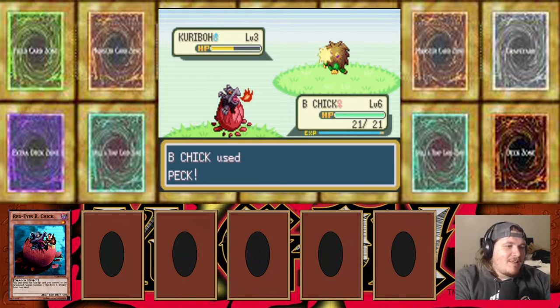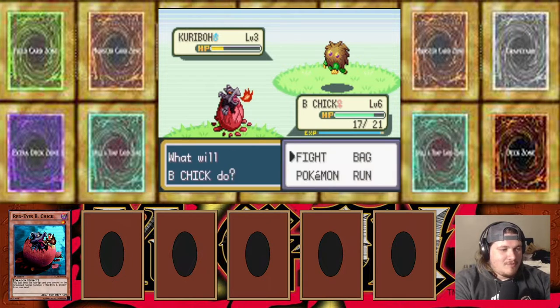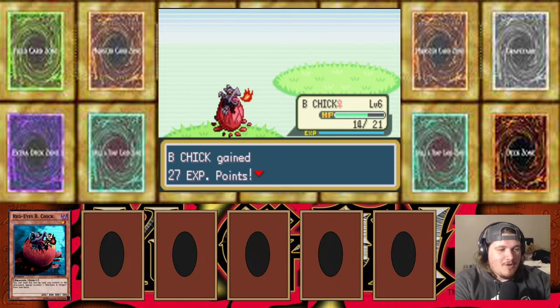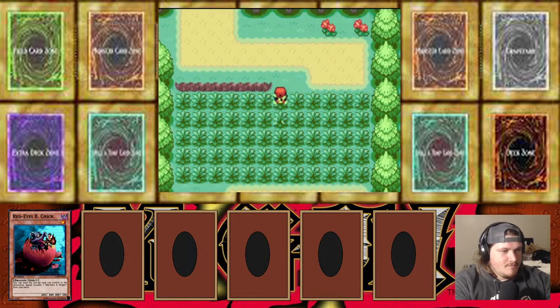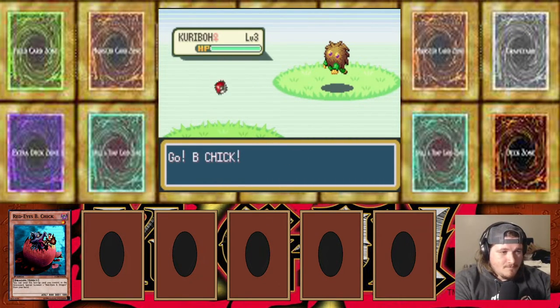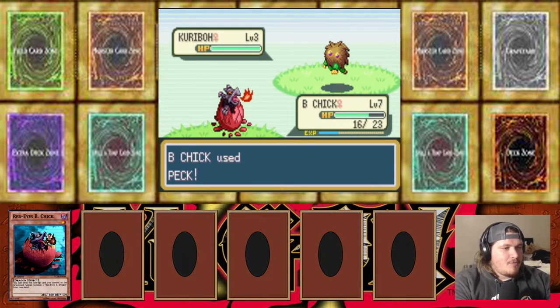Forget Scarlet and Violet, let's play Pokemon Yu-Gi-Oh! Master Duel, get out of here - we're just gonna win. Level seven learns Quick Attack, interesting. Third Pokemon - another Karibo. Kind of hoping to see something different but that's okay. First episode I just want this to be as exciting as possible for you guys.